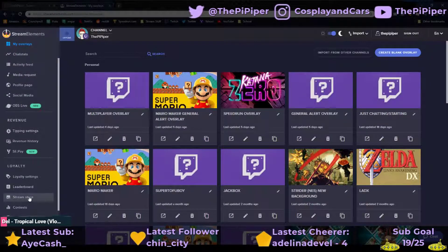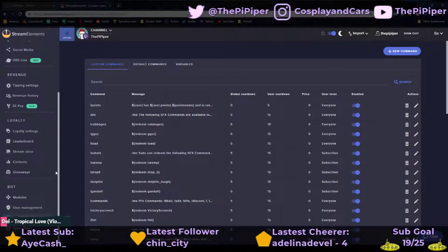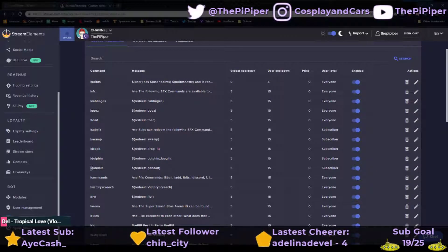One of the cool things I did earlier — I'm going to show you now — is you go down to your check commands, and you can see here I have a bang SFX which allows the following SFX commands and lists what's available, so they don't have to go to the store if they don't want to. Then for example, cabbages or Gandalf — bang Gandalf — what that does is it uses a dollar sign variable and then redeem Gandalf. You just do this with each one; it's a little tedious but it makes it a lot easier on your users for remembering commands. If you set everything to free they just become regular sound effects and it's really easy. Hopefully this helps you guys — if you're still having issues, let me know. Bye!